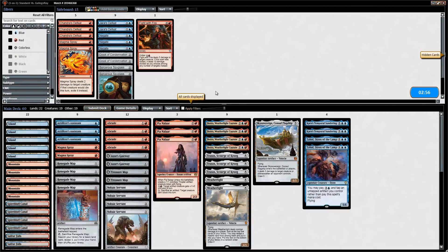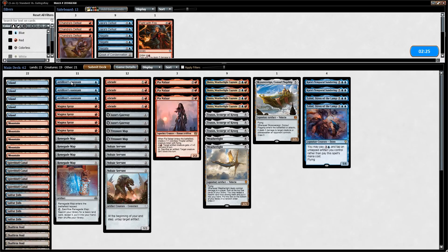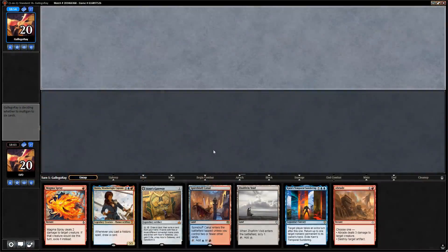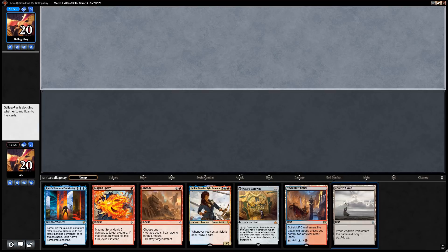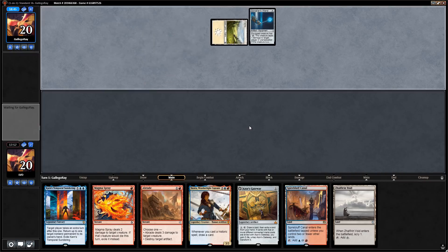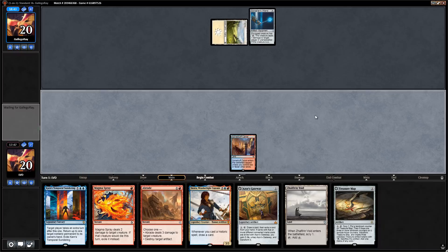Sorcerer's Wand is an interesting finisher — they can deal two to us and gain life. But we should be able to close out. Just attack and opponent scoops it up. Against mono white aggro: bring in two Magma Sprays for Sacred Cats — great at exiling them. Maybe shave one assistant and go down on a Temporal Sundering. This hand is pretty great — lots of interaction, some lands, scry selection with the gateway. Sorcerer's Wand again — it combines with lifelink creatures, but we haven't seen many wizards from the mono white deck. Play Spirebluff, say go.